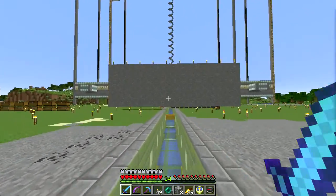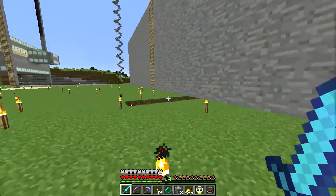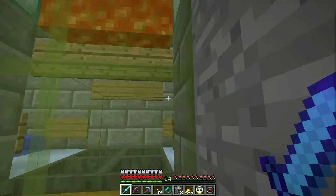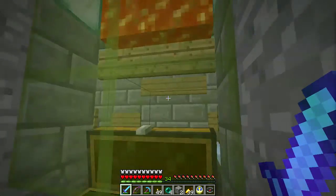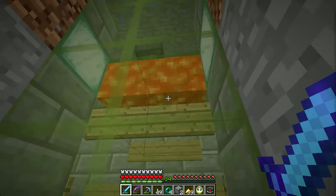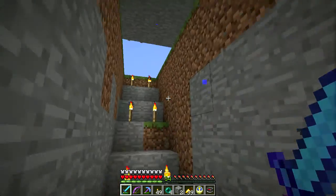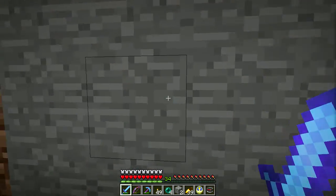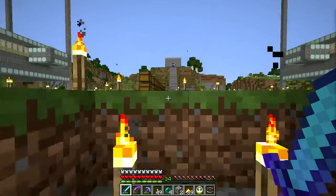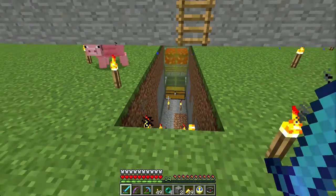I have the cactus farm still here — I may have to remove it. I rerouted its output to the back, and this is the kill chamber. When the golems come in here, there's nothing because no golems are spawning yet, but when they come in, they will get themselves burned to death and all the drops will go in here.